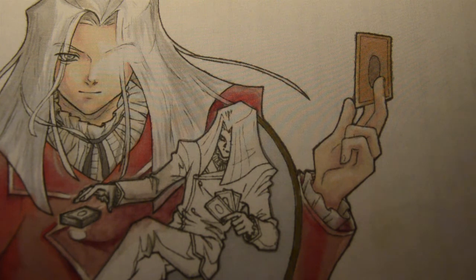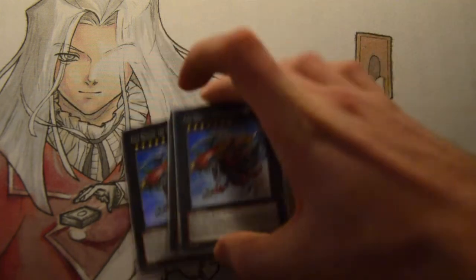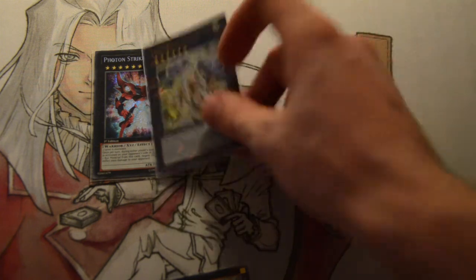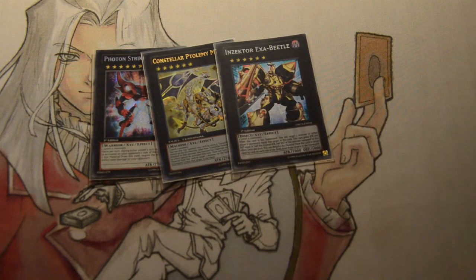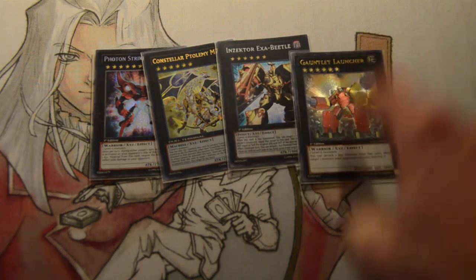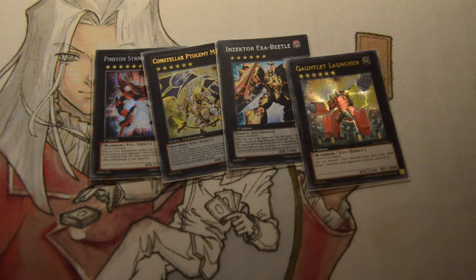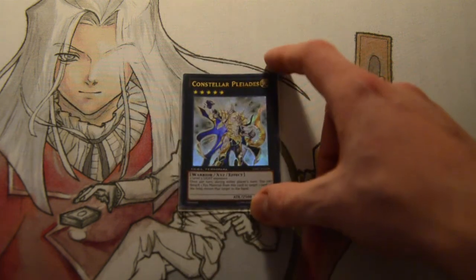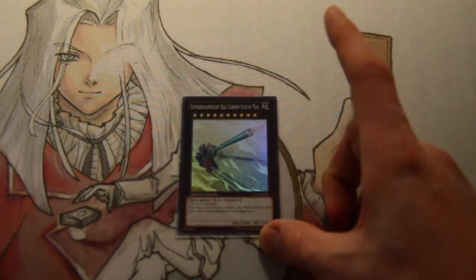Going on to the extra deck, we have three Atum - standard. Three Gaia Dragon the Thunder Charger - standard, the card's just so good. Then the level sixes: we have the one Photon Strike Bouncer, one M7, the one Exa Beetle, and the one Gauntlet Launcher. People forget how good this card is - I will say this every single time, this card is stupid. The fact you can just pop two of your opponent's monsters and overlay, it's just too good. So those are the four level sixes. Then we have the one level five - Palladium, he's good to have, he wins me a surprising amount of games. And then the final Xyz monster is Gustav Max, because who doesn't want a 3k beatstick that does 2k damage.